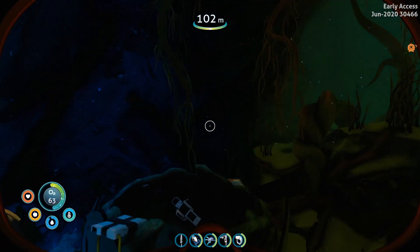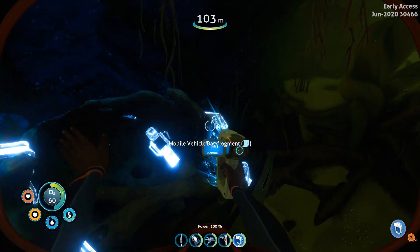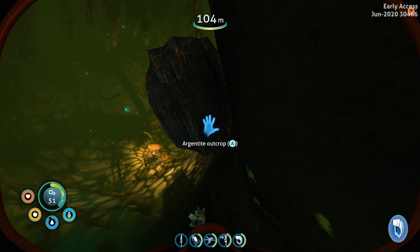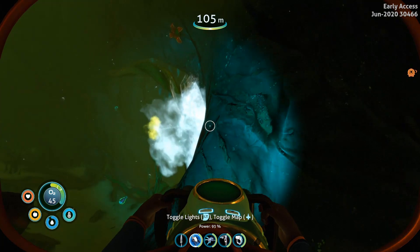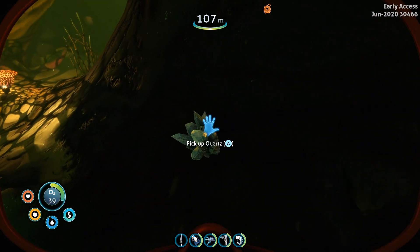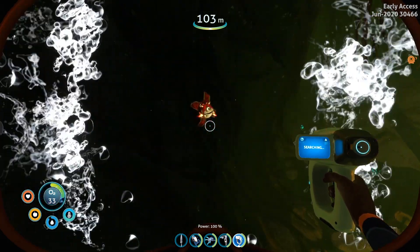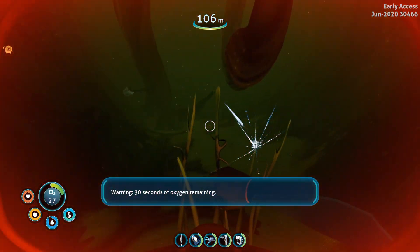There's a few other things on my list that require wiring kits. I've found that the Sea Glide actually works pretty good for getting away from the crashfish things. Did they change the name of them? I guess I can only scan the sulfur. 30 seconds on air.